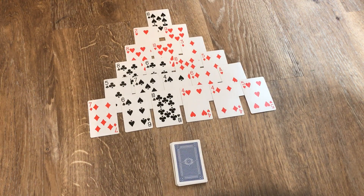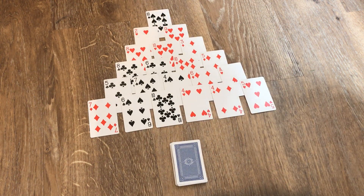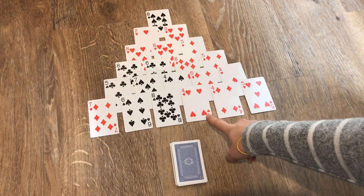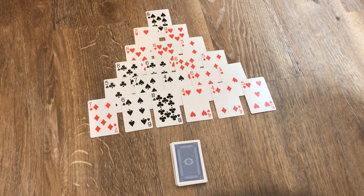The reason it's called Pyramid 10 is because you are looking for pairs that make 10. You can just have single cards that make 10 — for example, the 10 itself — but you can't have more than two. So for example, you could have six and four that make 10, but if you had a four, a four and a two, you couldn't use that because that's three cards. It can only be one or two cards that make 10.